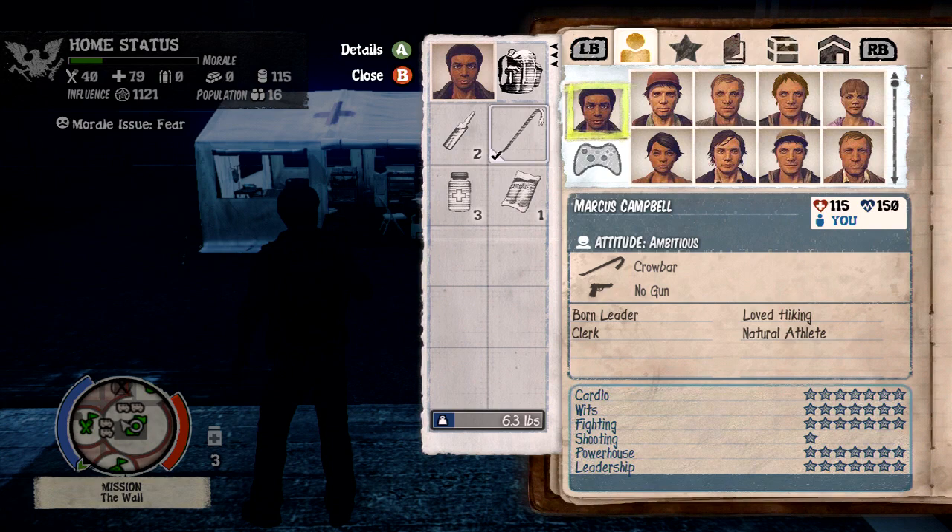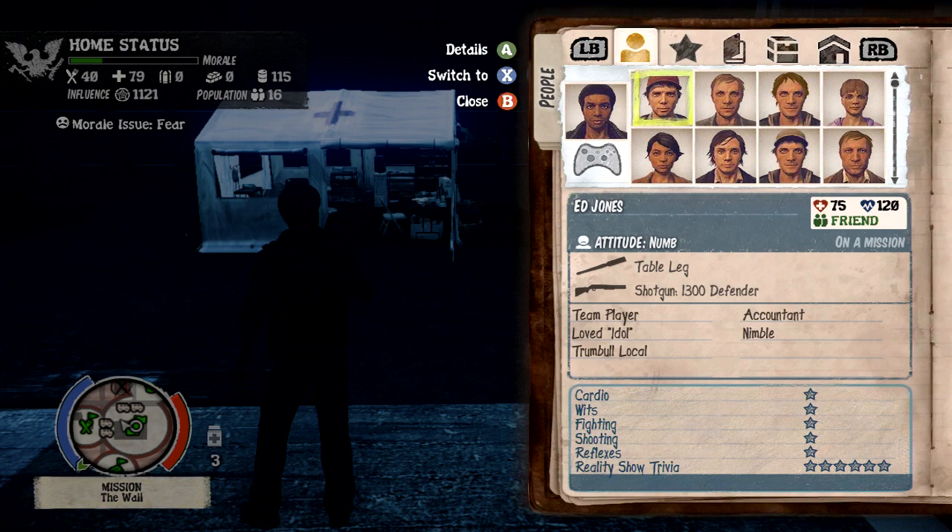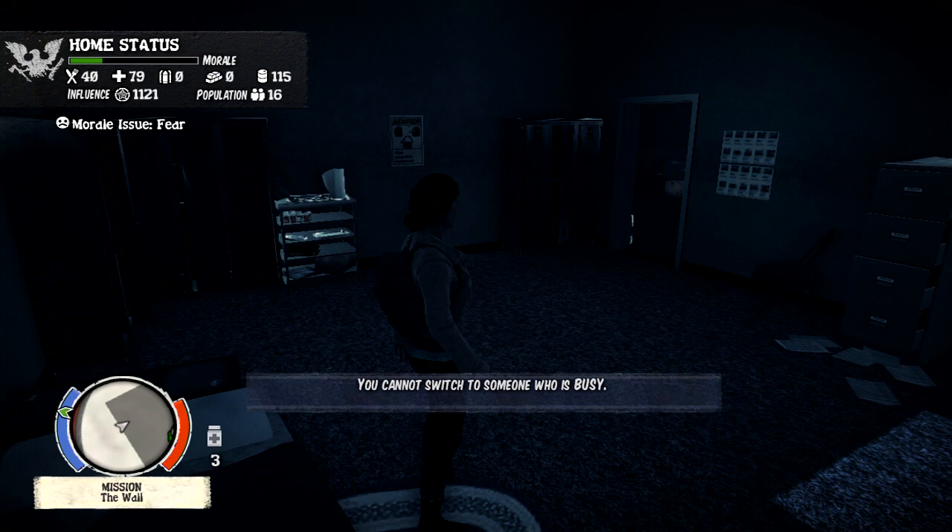What you're going to do is push up on your d-pad to bring up all your people that you have saved and with you. You're going to pick one and switch to that person. Maybe they're busy — okay, we'll switch to that person — and as you see in the bottom right-hand corner, it just said 'save.'